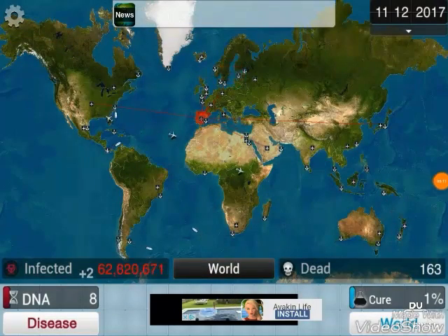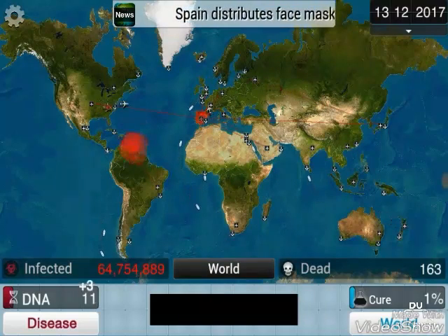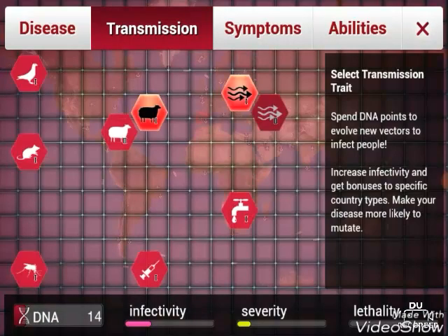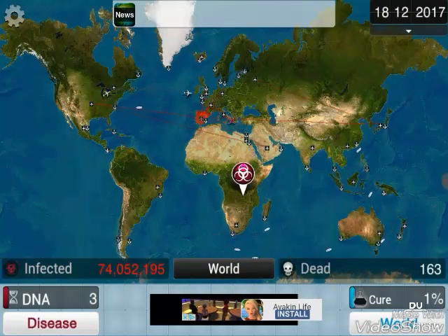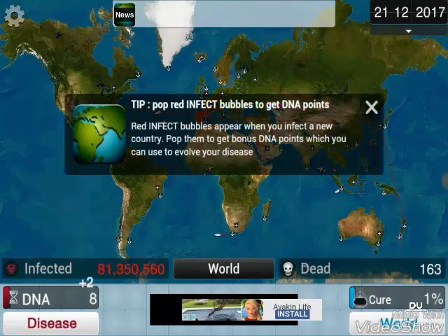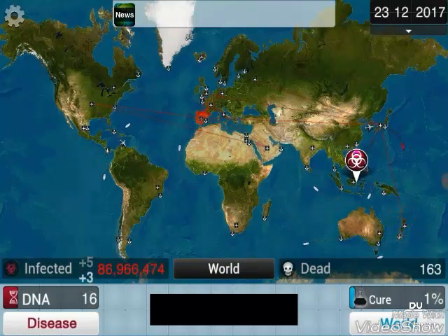A storm has struck Sweden. Let's get those bubbles. Let's see what we can evolve. We can get water transmission, which will be quite good as there is a lot of water in our world. Let's get these bubbles - bam bam bam. It looks like the disease is traveling over to New Zealand.